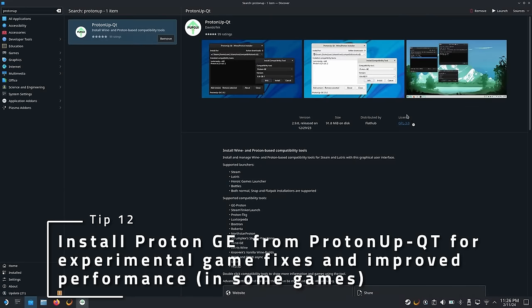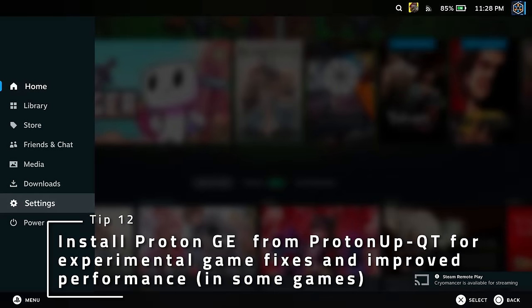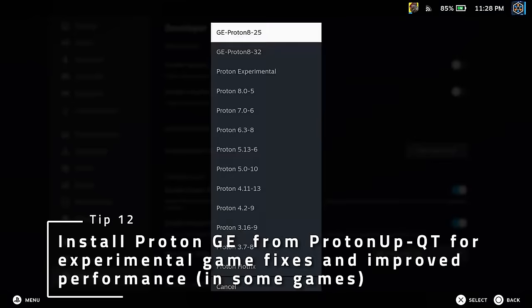SteamOS ships with Proton to run games made for Windows, but sometimes using the official stable version doesn't have the best results. Install Proton GE using the ProtonOp Qt desktop application for some added experimental fixes for games and sometimes better performance.